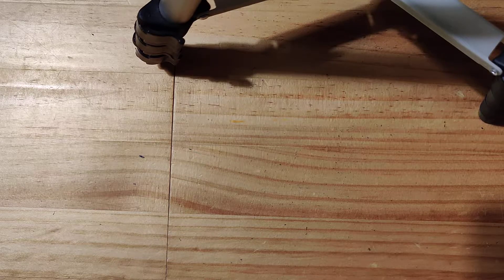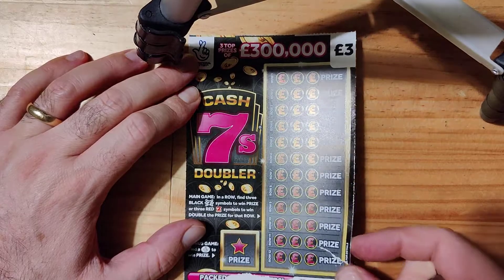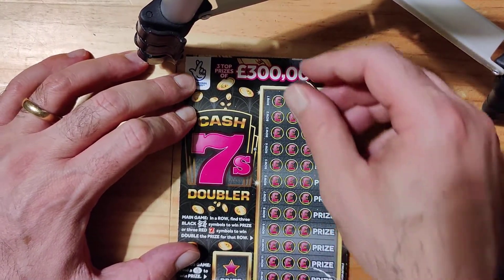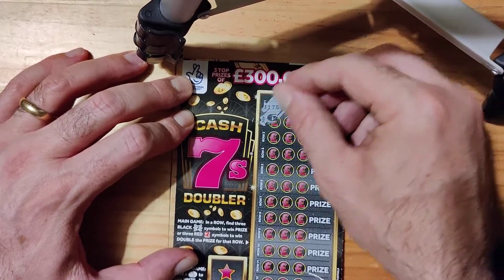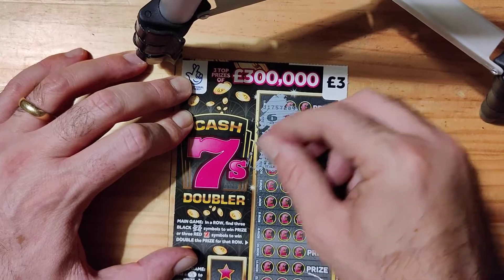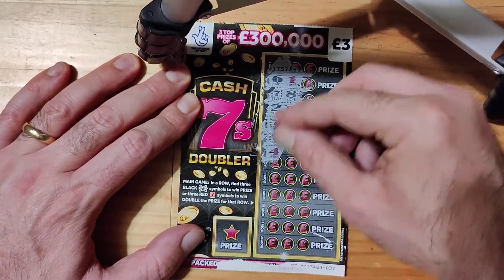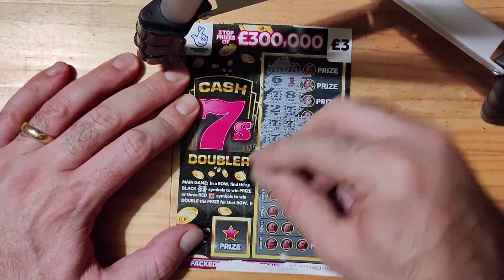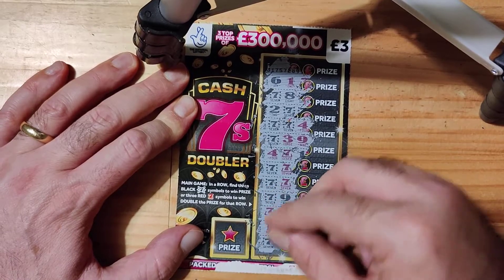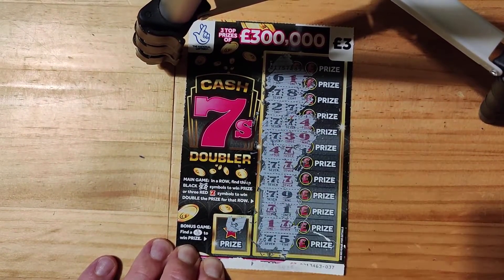I think it's time to have a go on this Cash 7 Doubler — it's a bit ripped this one, got it from the shop. Let's hope we can get a win on it, that's the main thing. We have 6, 1, 7, 8, 2, 7, 7, 7, 4, 7, 3, 9. Moving up: we have 4, 7, 7, 7, 7, 7, 7, 9, 7, 1, 1, 7, 7, 5 — so no win on that side. For the bonus we have a plain, so no win.